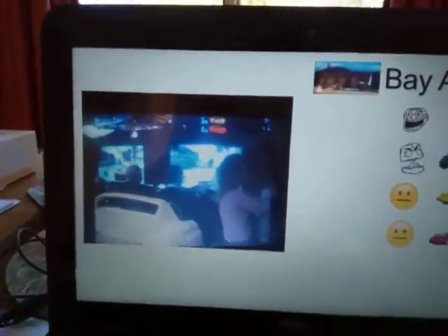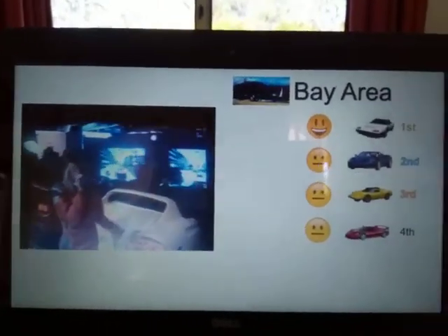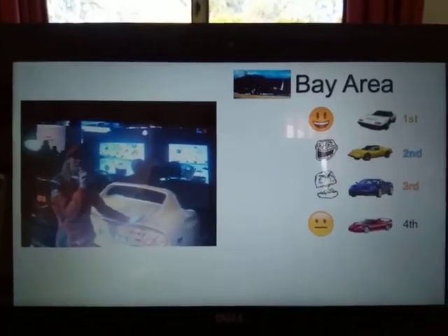And you can see there on the screen, it's showing the driver change — that means the control has been handed over to the player. Now, if the players do get slightly confused as to whether they are in control of the game or not, it just glows green behind the wheel as well.